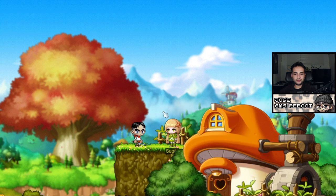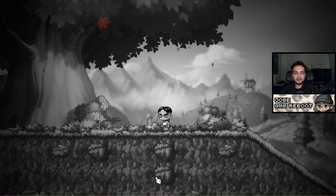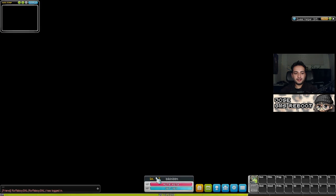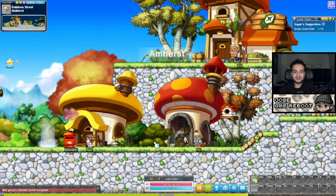We gathered five snail shells using my keybind for item pickup and my attack keybind to kill the mobs. Once we've turned that in, we have some little videos. Honestly, MapleStory has really great art — even though they don't make great guides, they have the best art, the best music, and some of the best cosmetics if you want to drip out your character.